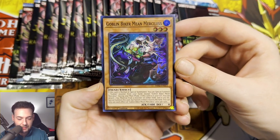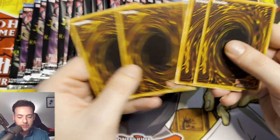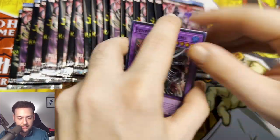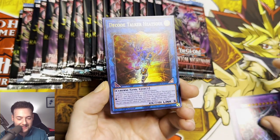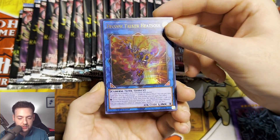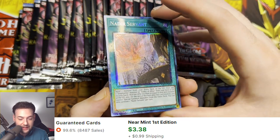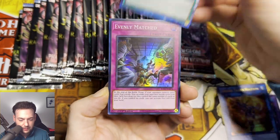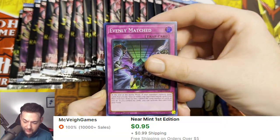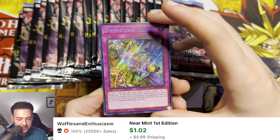Goblin Biker Mean Merciless. Let's pull something fire here. We have the Egyptian God Slime, Decode Talker Heat Soul, and a Nadir Servant Collector's Rare, guys. Look at that — absolutely stunning. We have an Evenly Matched and a Dimensional Barrier Secret Rare.